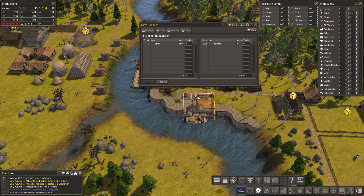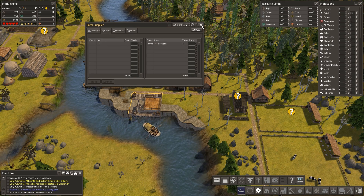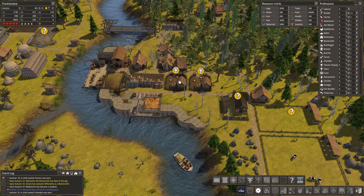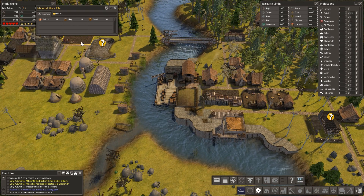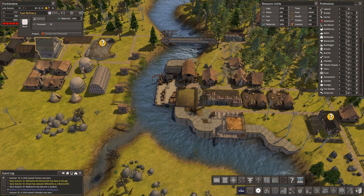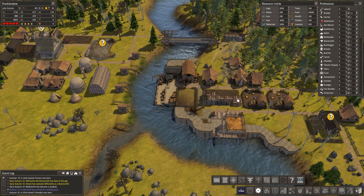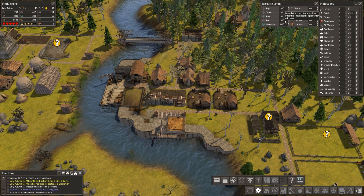The food has maintained itself quite nicely. Bison really wants to sell me some bison — I'm fine for the moment, thank you very much. We've actually hit our fuel limit. I've got to be careful because I think furnace fuel is also classed as the same material, so we will increase that.